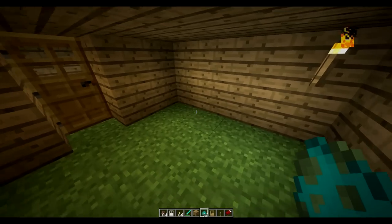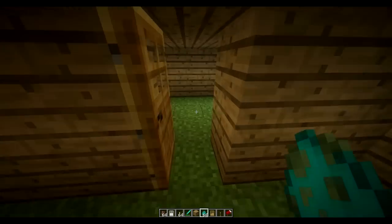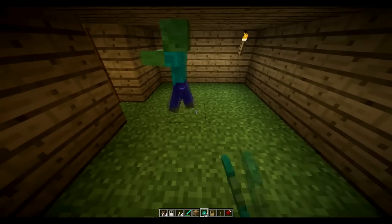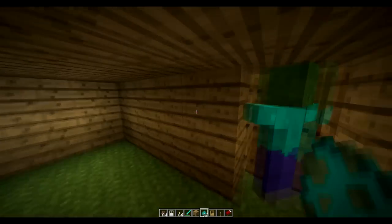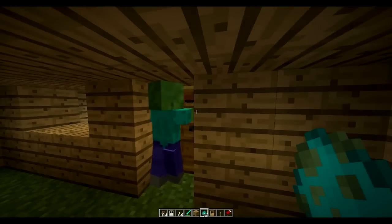What's up guys, it's DizzyPotate here, and today I'm bringing you a video on how to lobby proof your doors so they can't break through. You can do it in villages, you can do it anywhere really. If I place something, you can see he can't get through the door — he's not breaking it down. The villager opens it because he's an idiot, and he does come close enough to die.